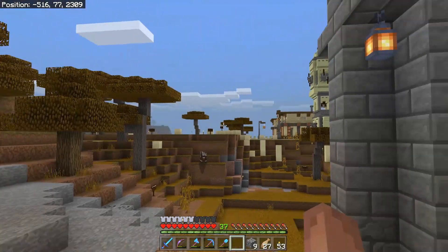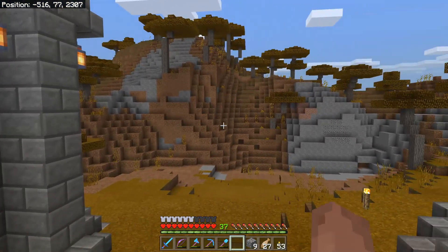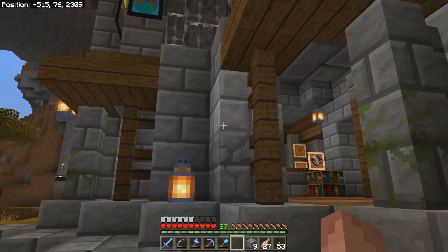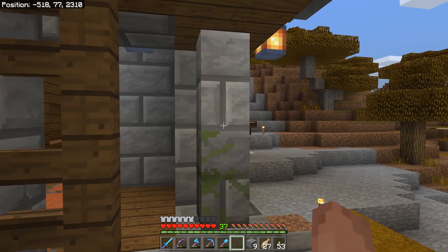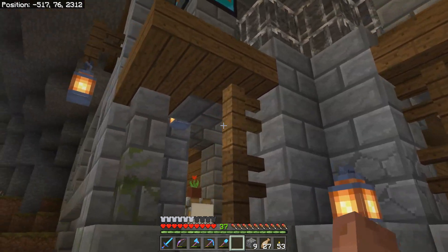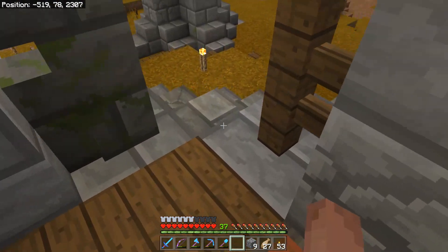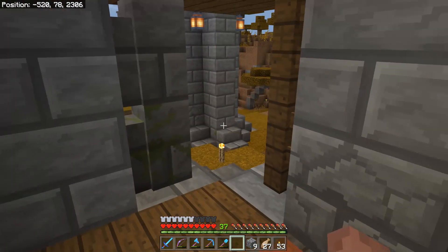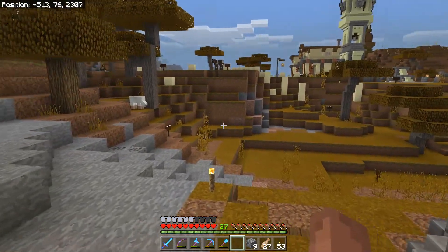In my last video I noted that cocoa beans on each side of the door still — or now — allows mobs to go through. It's like their pathing changed with the last update. This was an idea from Dara, with the fence posts and the walls. I haven't had too much of an issue with it so far, and this also helps prevent zombies from breaking down the doors because there are no doors.